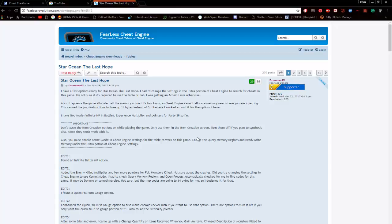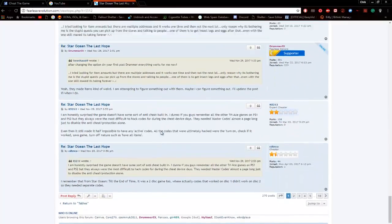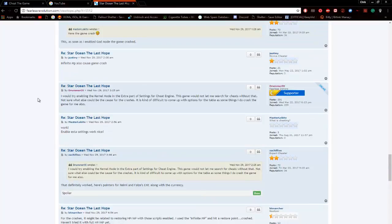I'm giving him full credit for this — I did not find this myself. I used his script, his AOBs, to find where health was being stored or written to, and I kind of reversed it that way. I wanted to find out what the problem was and why Cheat Engine was not able to find this value. He had written: 'I would try enabling kernel mode in the extra part of settings for Cheat Engine — this game would not let me search for cheats without that.'